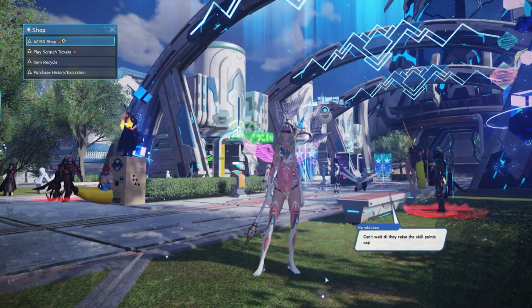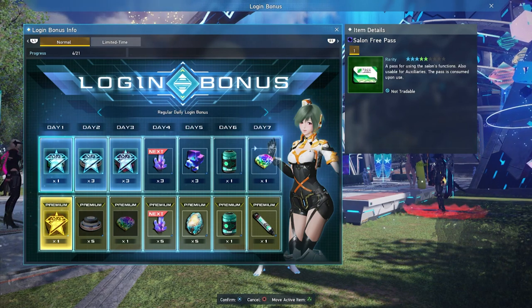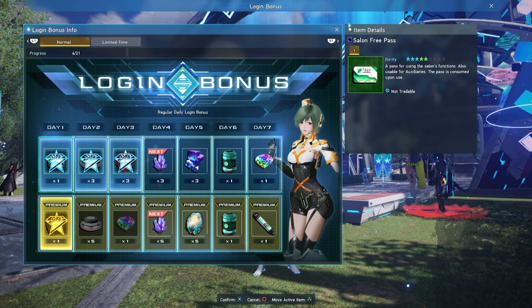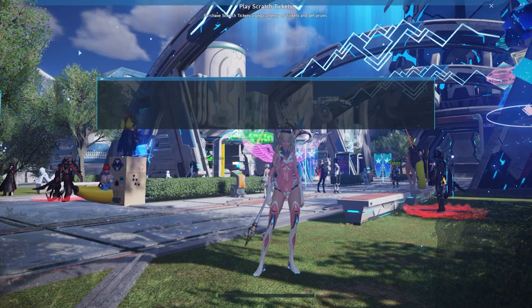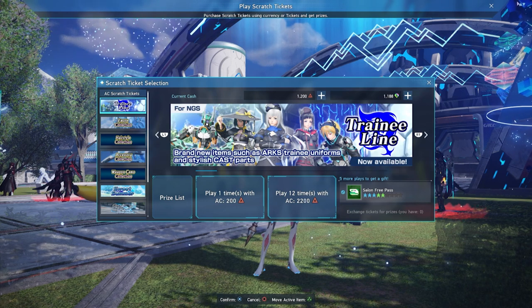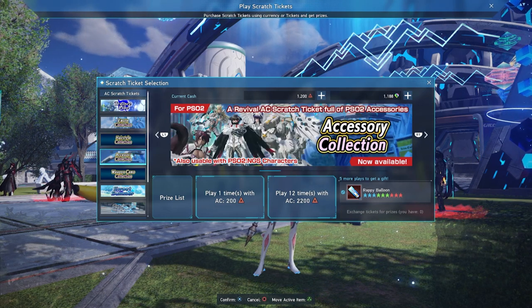Star gems can be earned in the game through login events. Sega gives them out as part of special events, but of course you can also buy them by spending real money. In my opinion it's a fairly common currency you will be accumulating bit by bit. AC, on the other hand, is a premium currency meaning you need to spend real money in order to get them. I think Sega gives them out rarely, but I'm not sure since I'm a new player — if you know, please let me know in the comments.